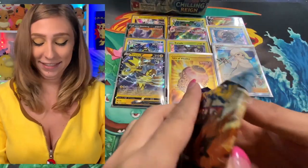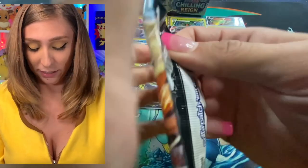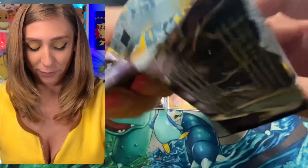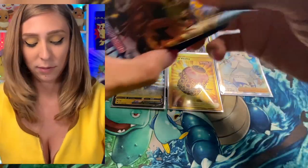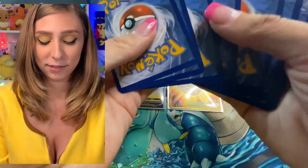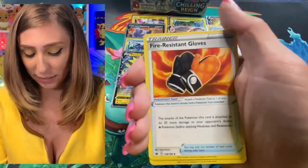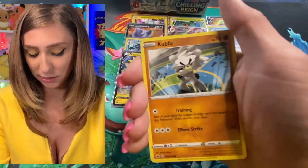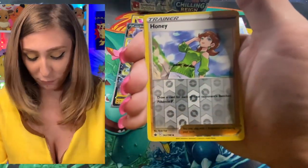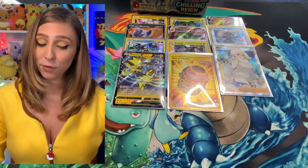That was three for three — let's go for four for four! Lightning energy, Raboot, Welcoming Lantern, Fire Resistant Gloves, Blitz, Cufant, Shoot, Snover, Dig, Honey for our reverse holo, and an Ampharos for the rare. All right, we went three for three — I'm happy. Lola's happy.